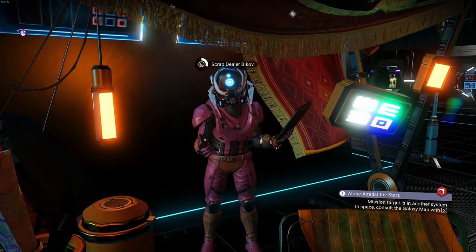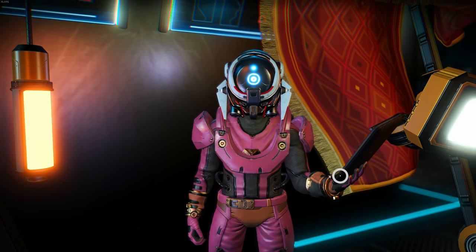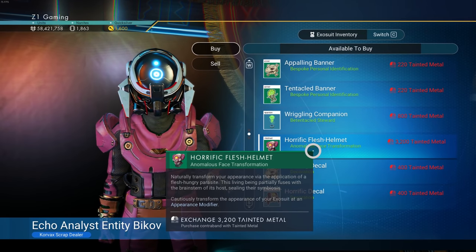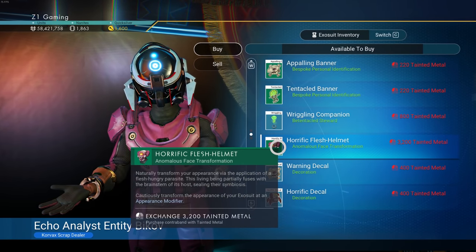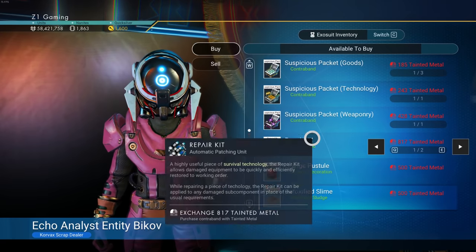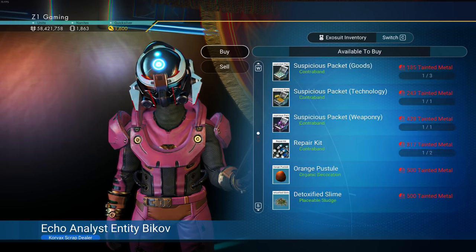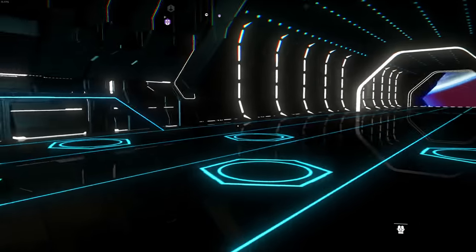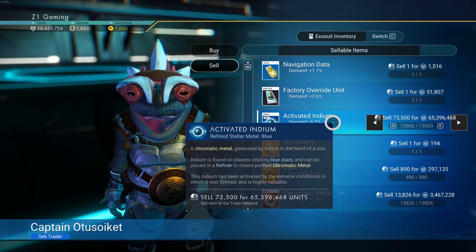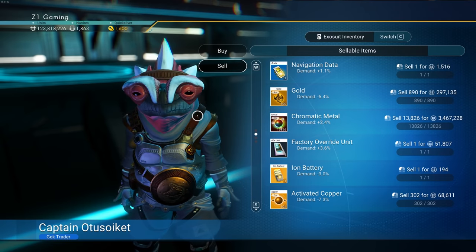Actually, I should go sell my activated indium first to get some money. You can see at the scrap dealer we got tainted metal - 3200 tainted metal for this horrific flesh helmet. I don't really know about the collectibles. Let me go sell my activated indium first. All right, activated indium - let's sell that. 65 million! That puts us back over the 100 million mark.